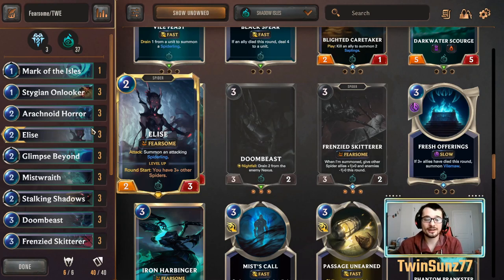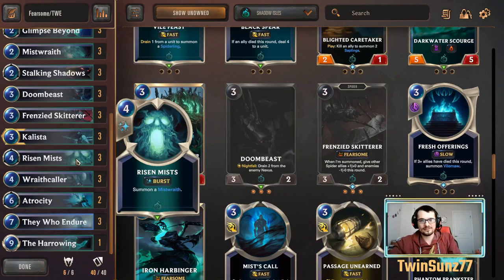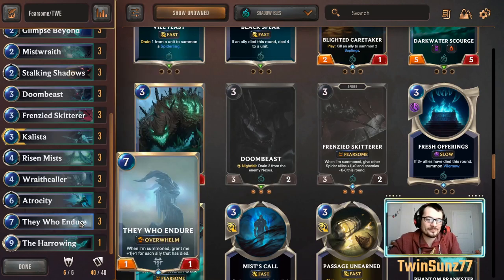Against aggro — discard aggro mainly — they can put a decent amount of units on board and get wide attacks, but we also get pretty wide boards and can block moderately. We put a lot of pressure on them, and if they don't have enough damage buffed across their board we do a lot of early nexus damage. Against Draven-Ezreal they have decent removal, but we can pace with them early. They Who Endure can really finish the game since they don't have damage-based removal — unless they run Noxian Guillotine.